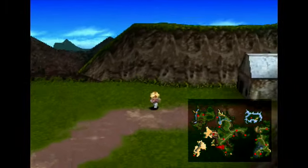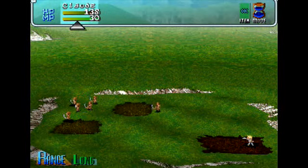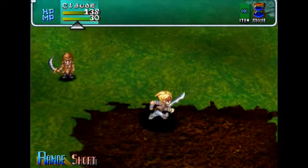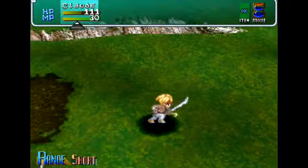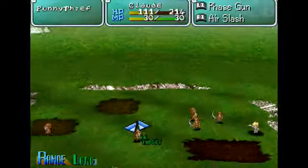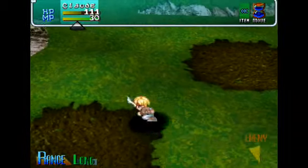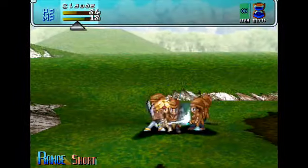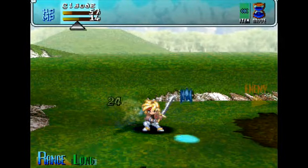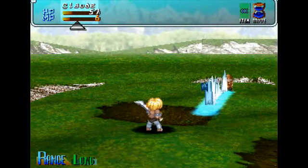We're on the mountain range. The range matters with some abilities because you can only do them when you're short-range or long-range. You're long-range now, so we want to do our air slash. This also matters because of the direction you're in — when he does it, he actually throws it across the goddamn battlefield and it cuts enemies up.